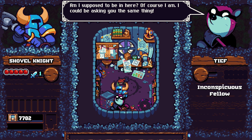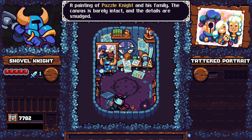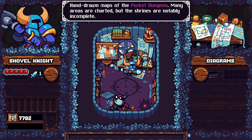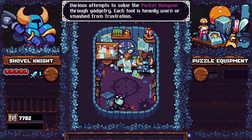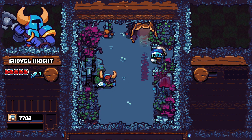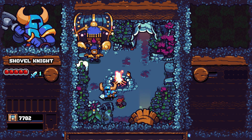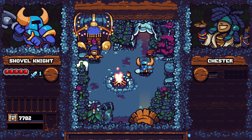Am I supposed to be in here? Cannot break that yet. There's a painting of Puzzle Knight and his family - the canvas is barely intact and the details are smudged. Hand-drawn maps of Pocket Dungeon - many areas are charted but the shrines are notably incomplete. Various attempts to solve the Pocket Dungeon through gadgetry - each tool is heavily worn or smashed from frustration. Portal out! I just have to hit everything around. Thanks for the help! I'll have some items in the shop soon. So I guess that's the roguelike portion - I bet your items carry over.